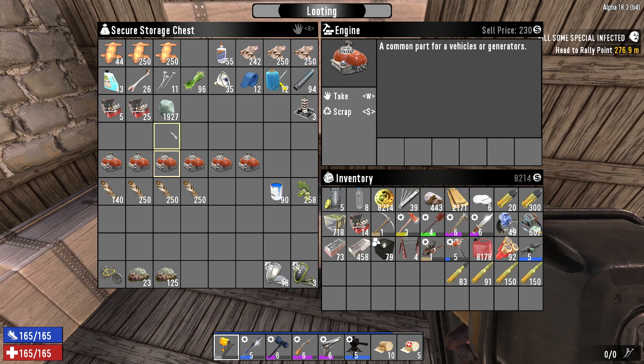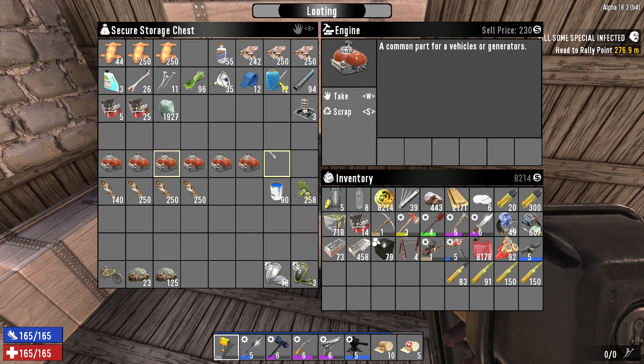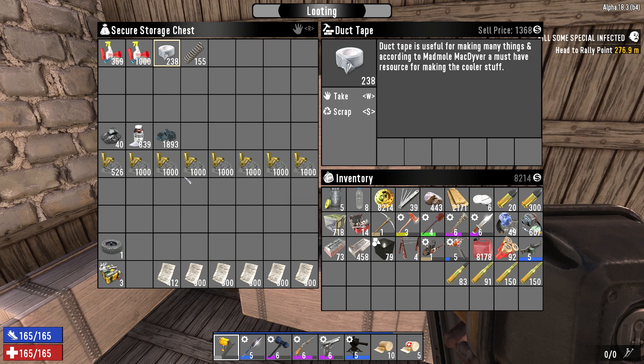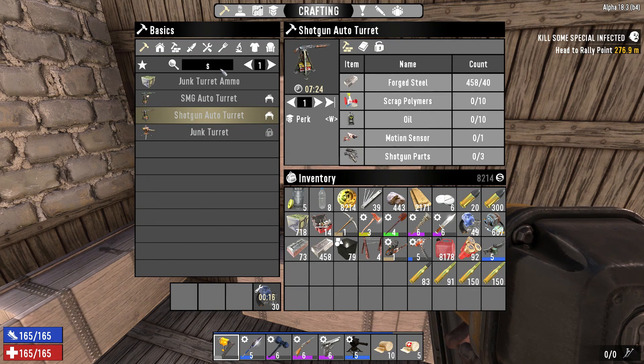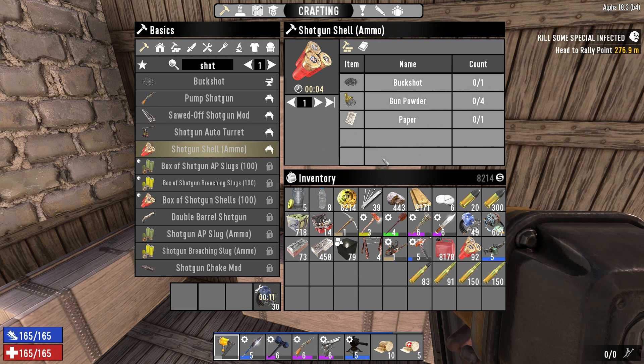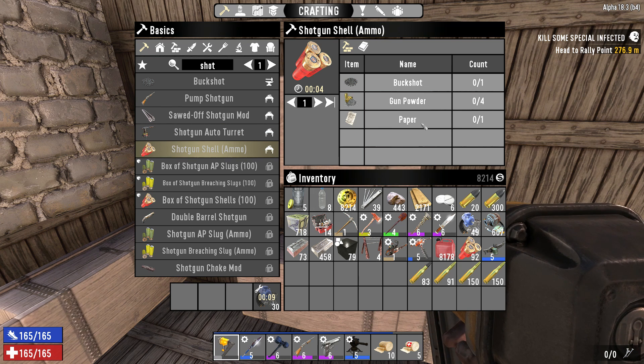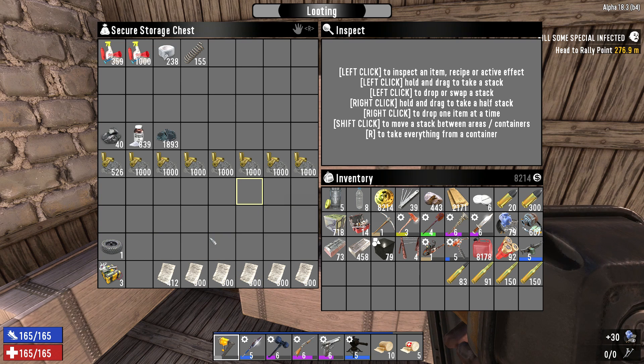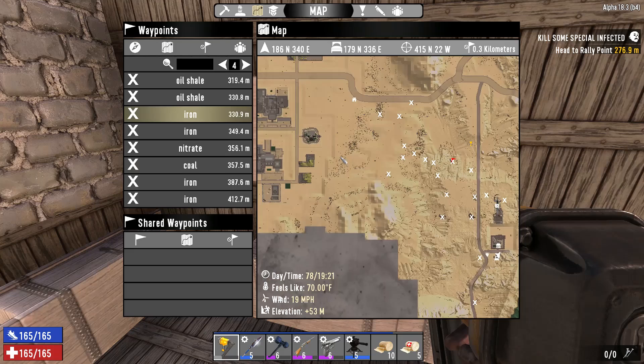We always want to make sure we have enough power to survive the Horde Night. I've been making a lot of duct tape and I've got more than enough scrap polymers. I got all this gunpowder and all this paper from the paper plant. The shotgun ammo ratio — it takes one buckshot, one paper, and four gunpowder. So it's super easy to make. We have enough for 2,500 to 2,900 rounds of shotgun shells right here. So obviously we want to find more paper plants.